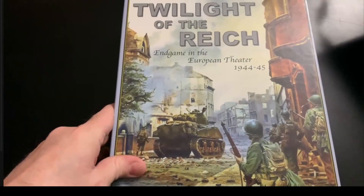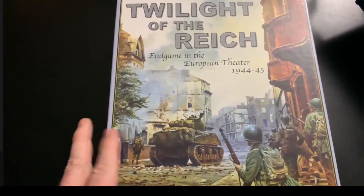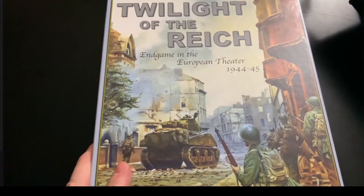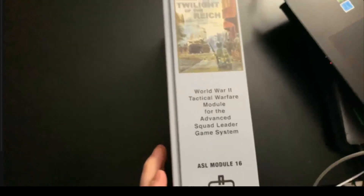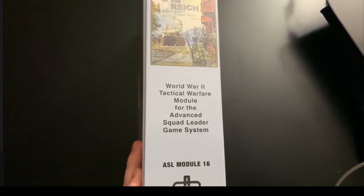Hey folks, Rob here bringing another unboxing. I just got this in my hands - Twilight of the Reich. This is the latest module from MMP, focusing on the late war European theater 44 to 45 with extra counters, scenarios, and some nice map boards. Let's break it open. This one's going to be a bit scuffed as my camera mount just broke, so I'm using the handheld. It's a typical three-inch box, quite large - module number 16.